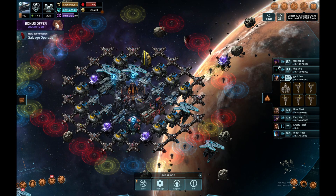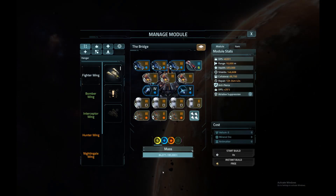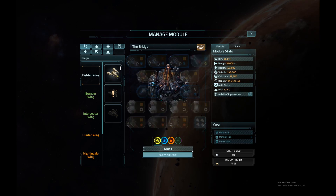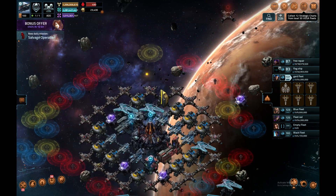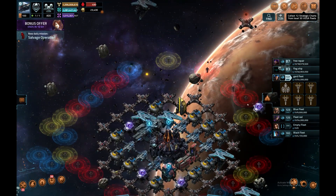My base has almost 500,000 health. That's a little bit OP for level 100. A level 105 is the max that can attack this — and that won't even kill it. This base is so OP, let me tell you. I survived arc attacks.